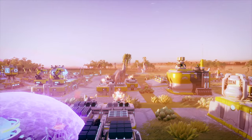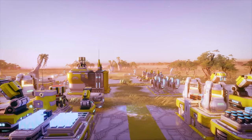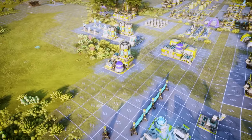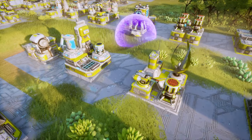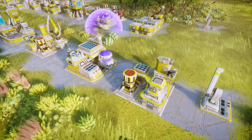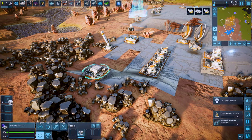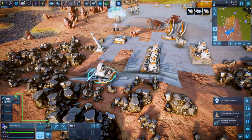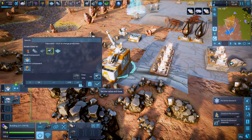DeSynct is a game where every problem has multiple solutions and experimentation is key. For example, just like units, buildings in DeSynct are also modular. Each building has a number of component slots of different sizes and can be configured to accomplish different tasks. A building located next to a large deposit of metal ore can be equipped with a miner to mine directly into the building. With larger buildings, you can even equip fabricators to process the ore without having to move it.